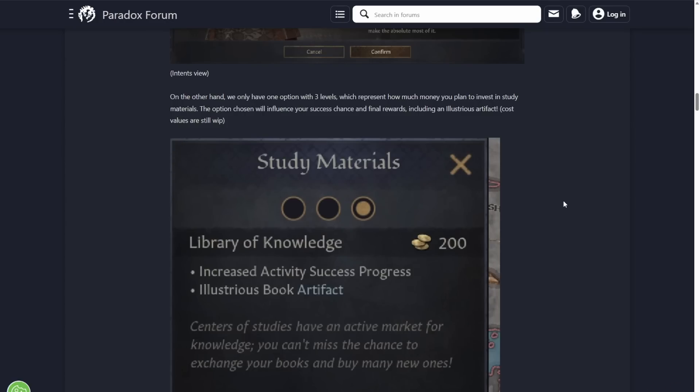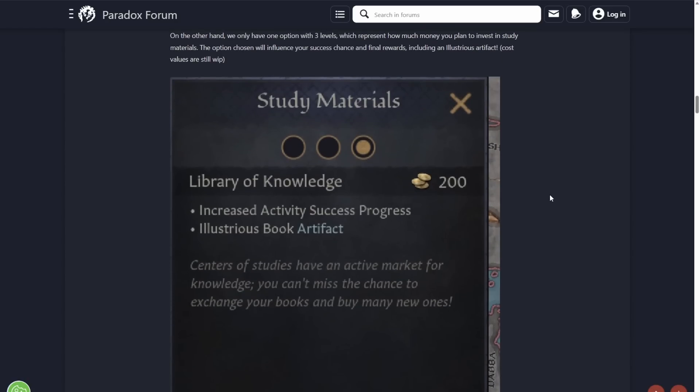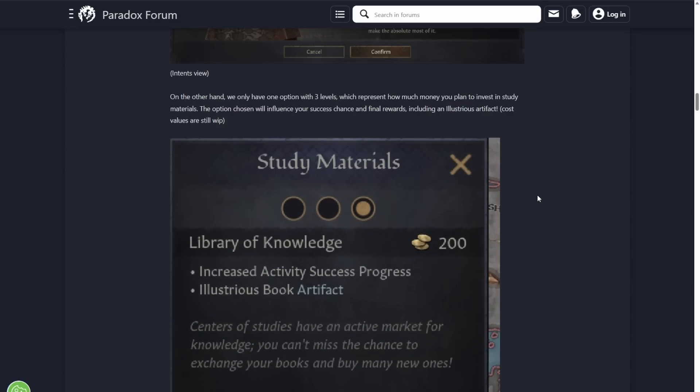For the side options, there's only one option with three levels, which represents how much money you plan to invest in study materials. The option chosen will influence your success chance and final rewards, including an illustrious artifact. Cost values are work in progress as always. So this is another way to get an illustrious artifact.